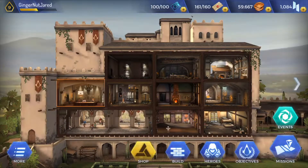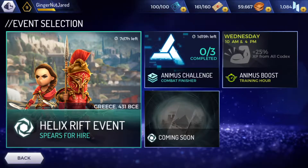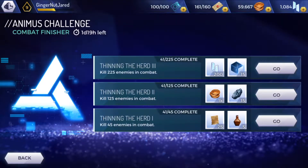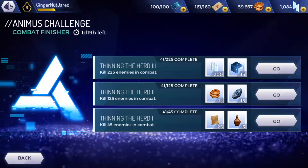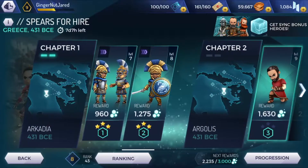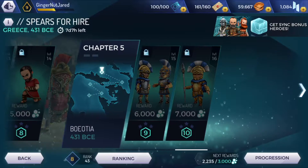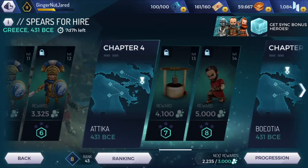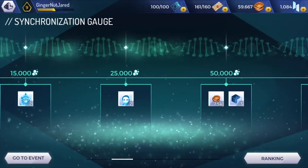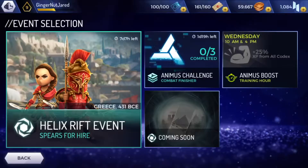The next thing we're looking at is the events tab. There's the Ancient Greece event at the moment, and you also have Animus Challenges which last about a week or a couple of days, but they give quite good rewards and are pretty frequent. You also get the Helix Rift event, which is on now for another seven days or so. It's pretty good — you can get a load of legendary characters out of it, more missions, and more experience. It has quite a large reward system, going up to maybe a hundred thousand DNA fragments or more.